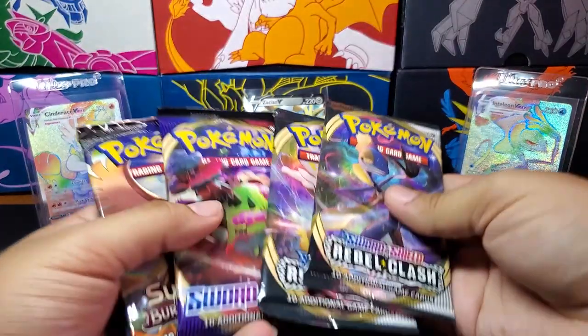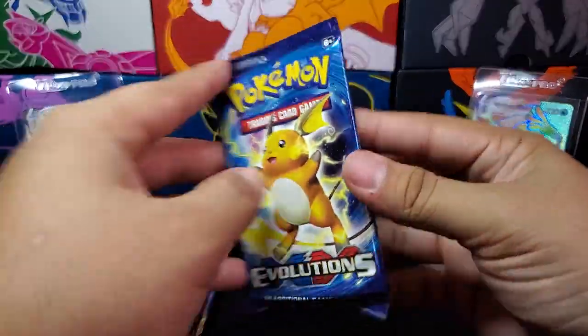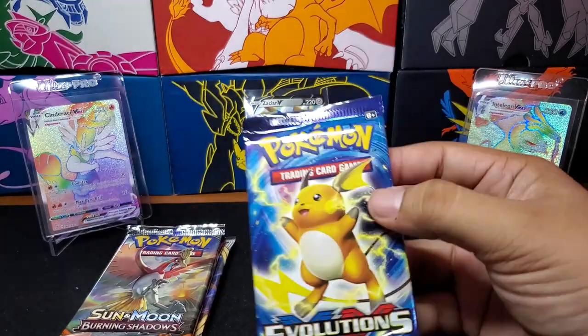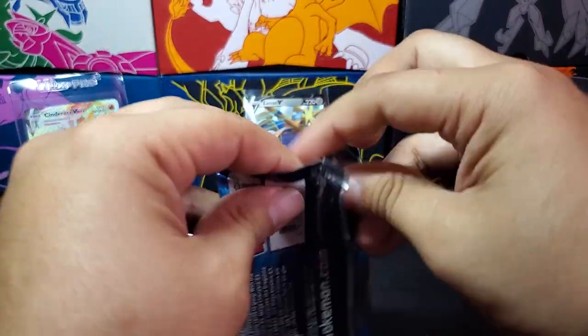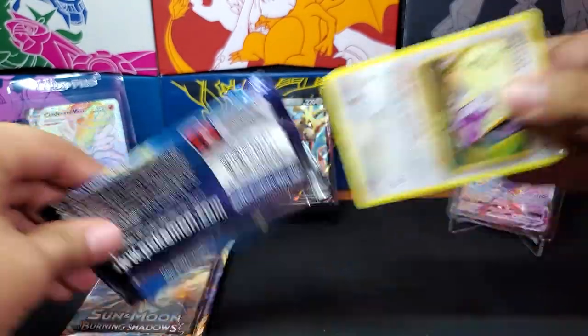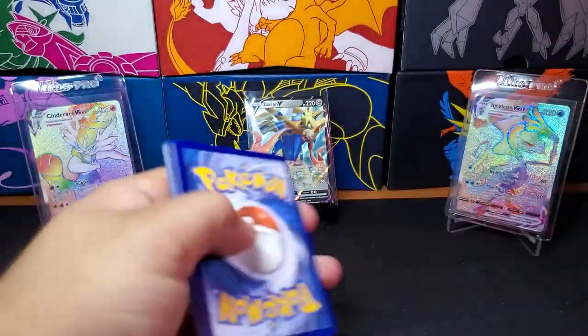Alright, so we're going to start off with Evolutions. I do love Evolutions — love the nostalgia feel to it, bringing back the old base set. The only thing they were missing was a Blastoise and a Venusaur reprint. They did bring back Charizard, but would have loved one of those.